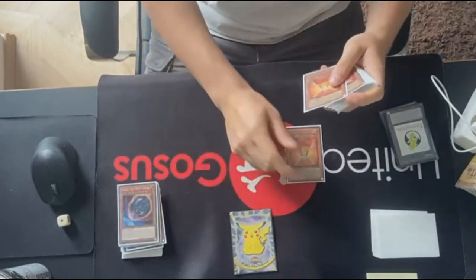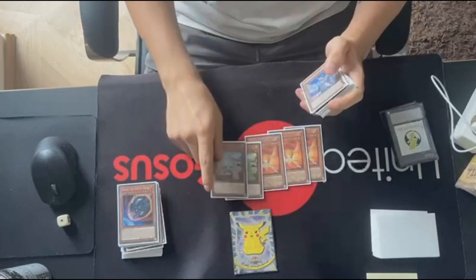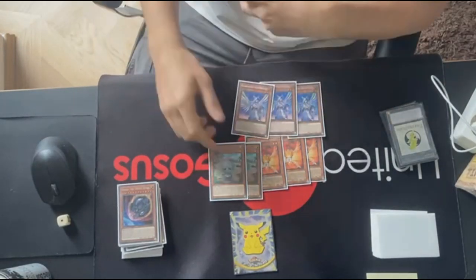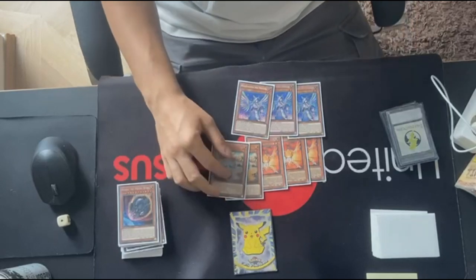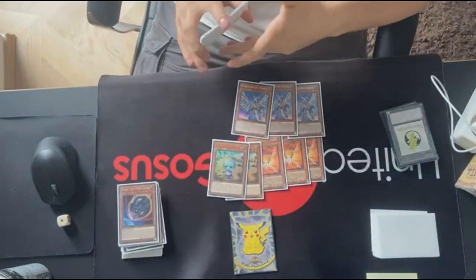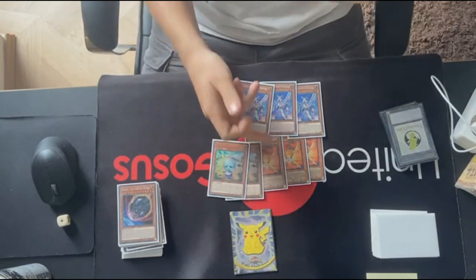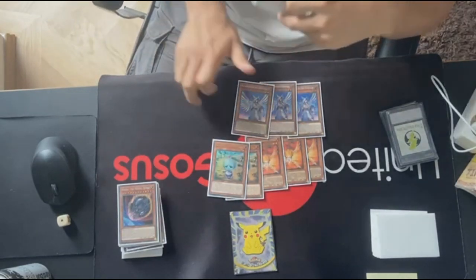For the rest of the monsters: three Orange Light, double Aether, and three Diviner. I wanted the full combo with double Aether because you can end on four negates, and also if you get hit by Droplet you can still have double Orange Light in hand, which is pretty good.